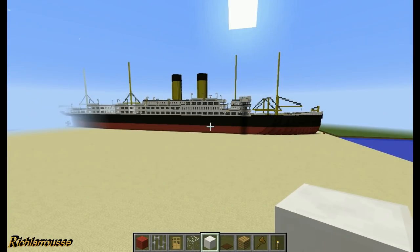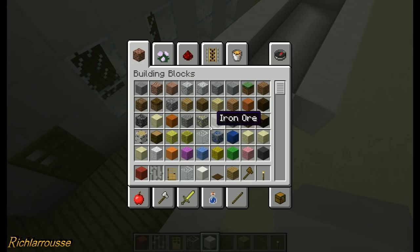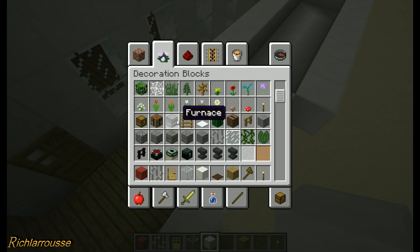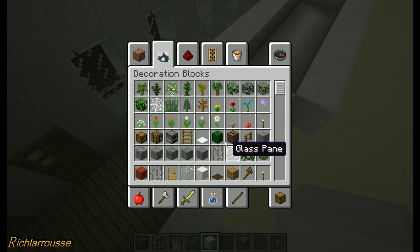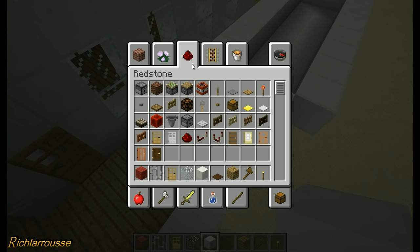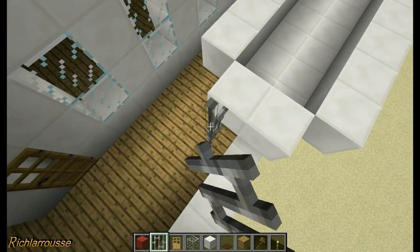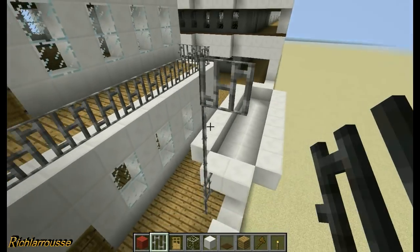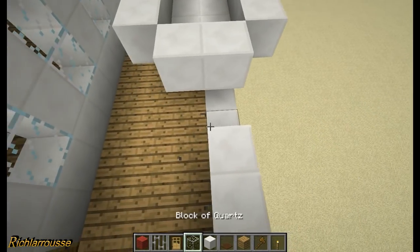Now for the davit - on the prototype I used wood fence, but a lot of people didn't really like the design. I could try iron bars - I'll go up about six blocks and then one forward. No, it doesn't look very good. The iron bars concept is out the window. So we'll just go back to using the white quartz blocks.